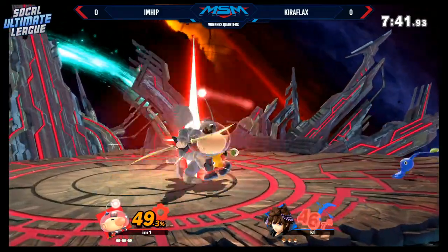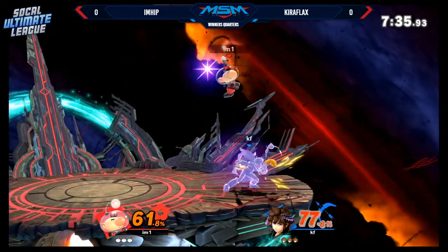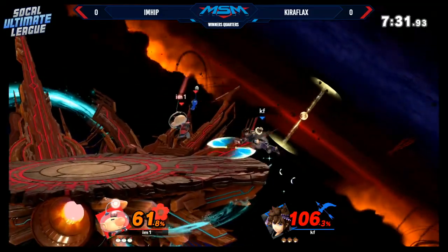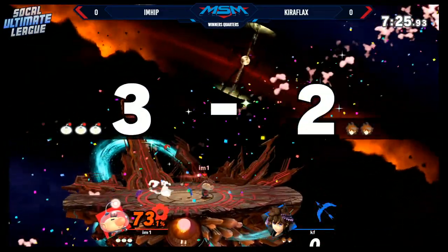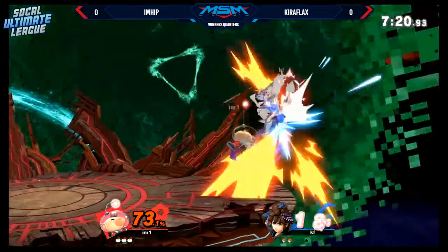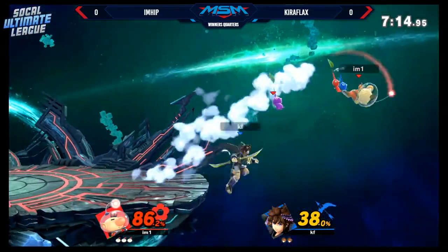He'll be able to do a lot of great corner carries and, of course, then go into an edge guard sequence, which is really great in this game. And Kiraflax is already taking a lot of damage from these Pikmin tosses. When the Pikmin are latched on, they tend to do a multitude of damage. Caught Kiraflax dropping his shield right in his face — that's going to cost him.